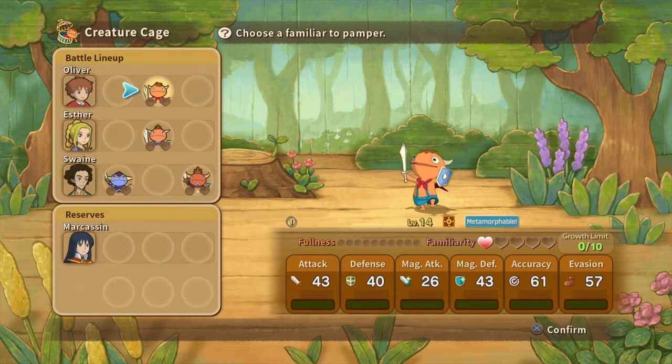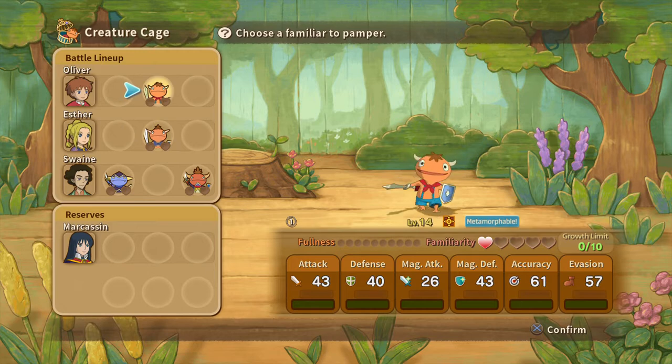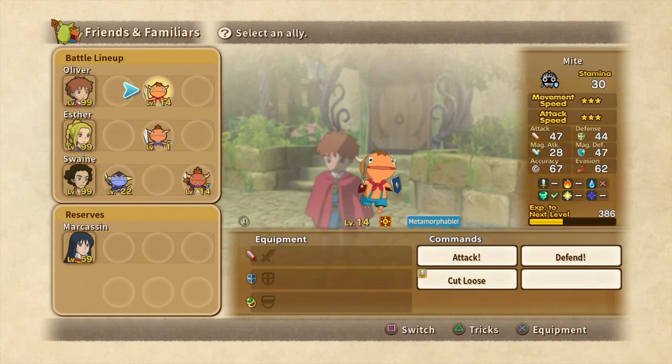Really, the proper way to actually metamorph a familiar is: at stage one, my friend number one here — to get to number two — what you want to do is you want to max level him. I think it's level 52 or something; I can't quite remember for Mites, but just using him as an example. So you want to get this guy to his maximum level, and it'll tell you when it does.